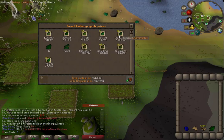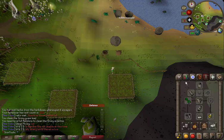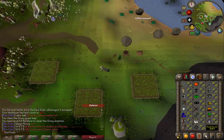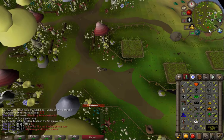I got 123 avantoes, which will be good for super energies in the future. I only got 12 ranarrs, but that's alright. I also got 39 to 43 Herblore off of just cleaning and harvesting the herbivores.